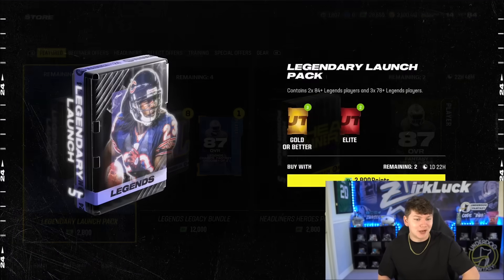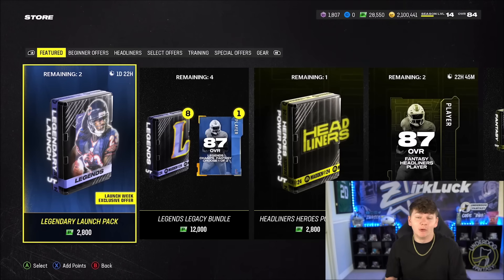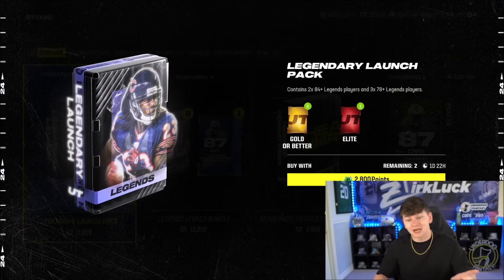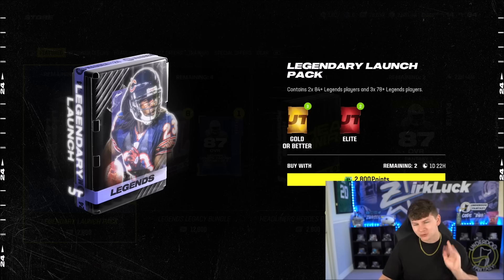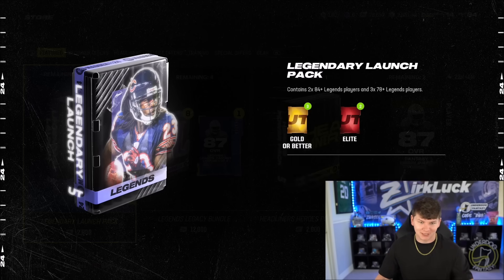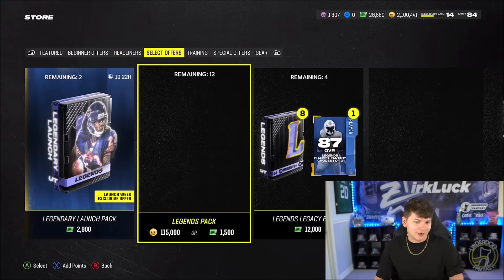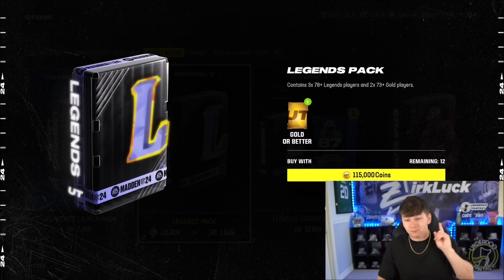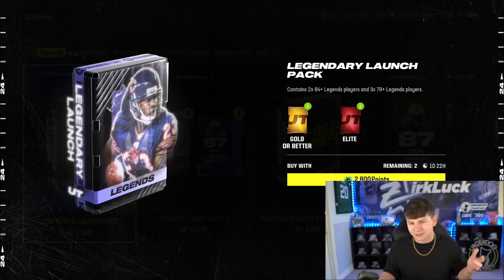We have the Legendary Launch Pack right here. This is the Launch Week exclusive offer. It is 2,800 points, which is about $25. Now, they contain 84-plus Legends and 78-plus Legends. The only other thing to compare it to would be the regular Legend Pack, which gives you 78-plus and two 73-pluses for $15 versus $25, where you get 84s and 78s. With that being said, let's get into this.